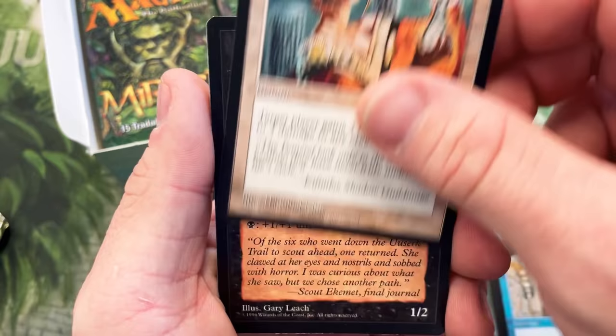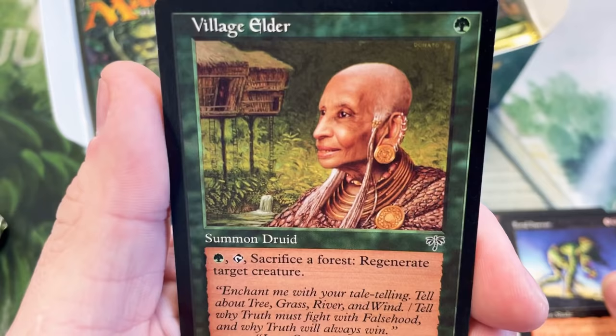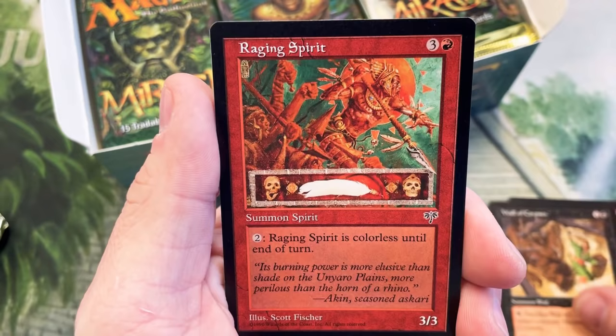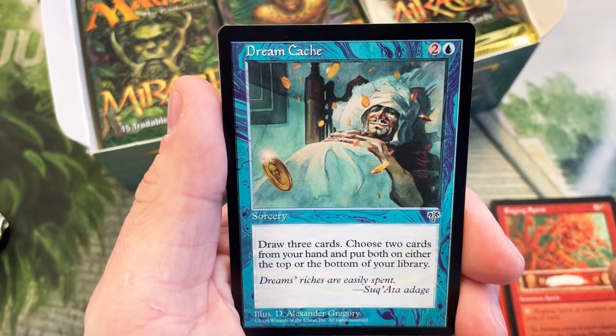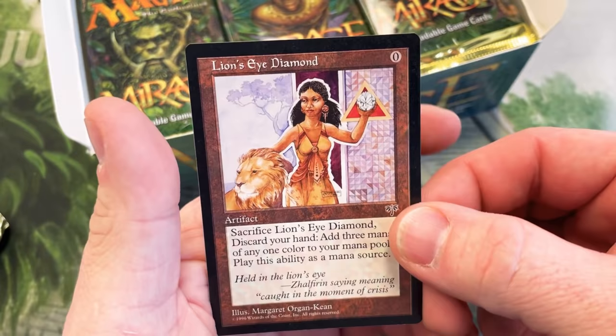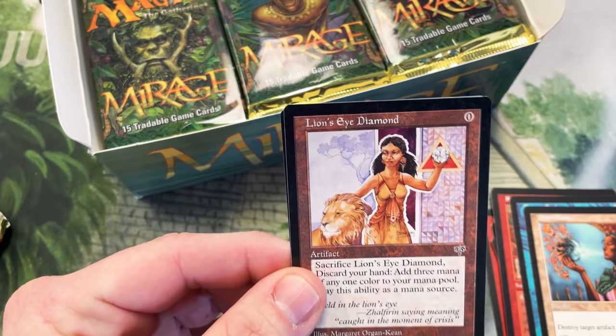Memory Lapse, Healing Salve, Fetid Horror, Village Elder, Goblin Elite Infantry, Dazzling Beauty, another Wall of Corpses, Raging Spirit — the artwork on that, you just don't get this anymore. Dreamcash, Disenchant. Oh my gosh — second pack — Lion's Eye Diamond! Holy smokes.